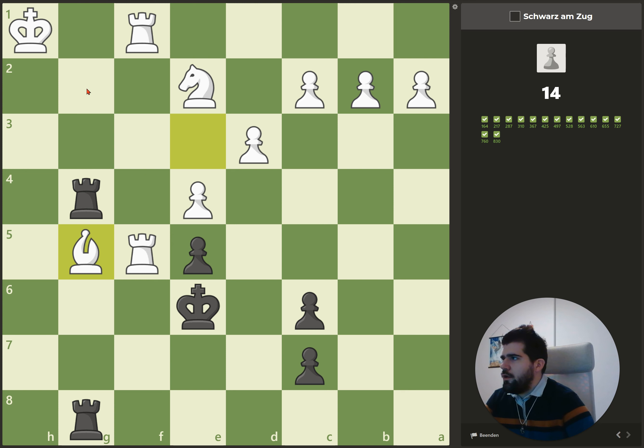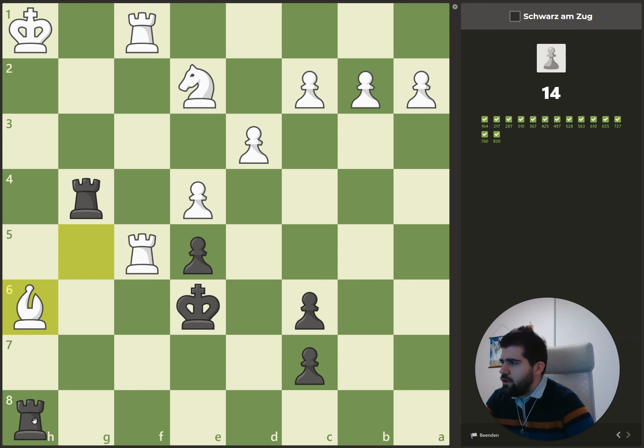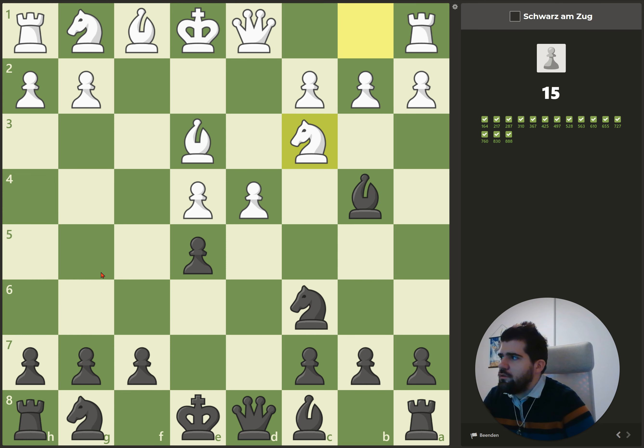Here again the king can't escape from the h-file due to the rook on g4, so we can give a check here. We capture, and he sacrifices all of his pieces, but at the end he still gets checkmated.